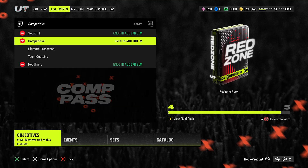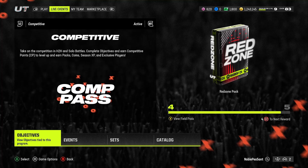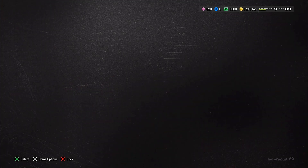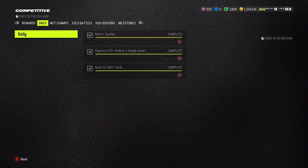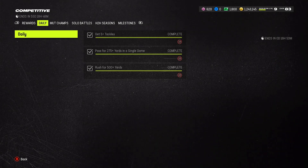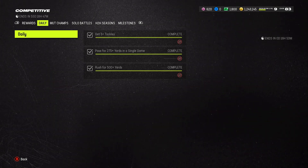The first thing you want to do is push your right trigger and go to the competitive pass — you can see I'm already on it. Keep in mind it's about 48 days, which is longer than usual, so there's going to be a different approach. I'm going to do the same thing I do every week and continue to update the strategies, because EA will probably be updating things as well.